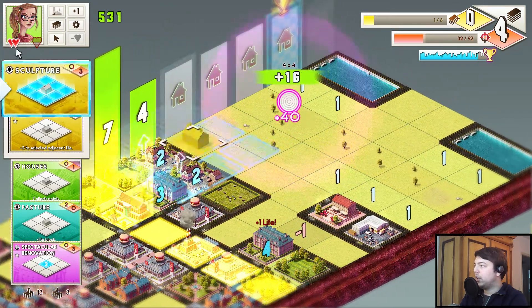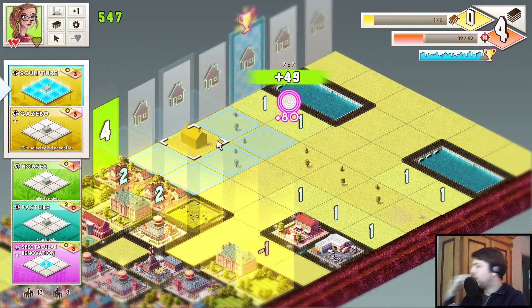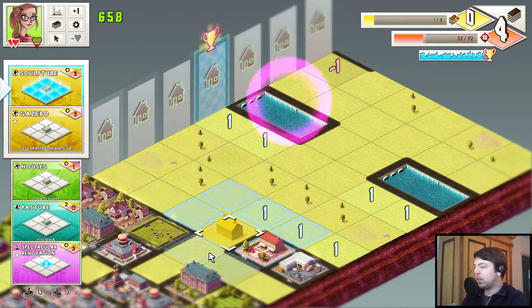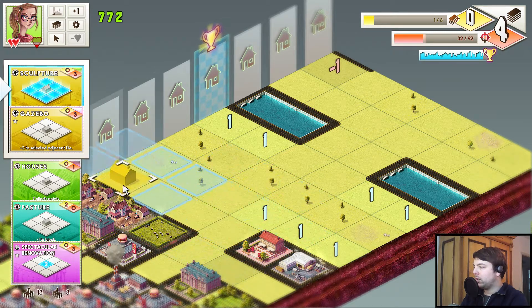So now we complete this. There we go — level complete! And that's one round of Concrete Jungle. There she is — she's the one who was building all those fast food restaurants. We got two stars and some XP.